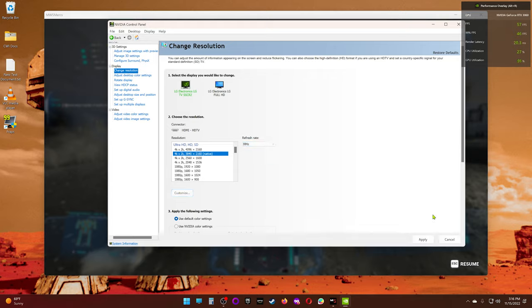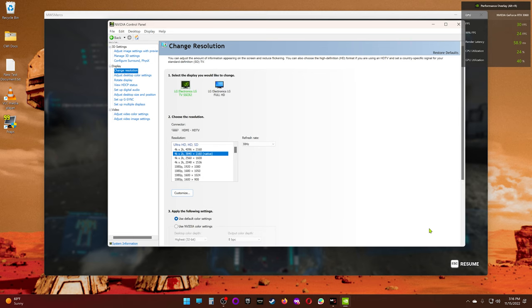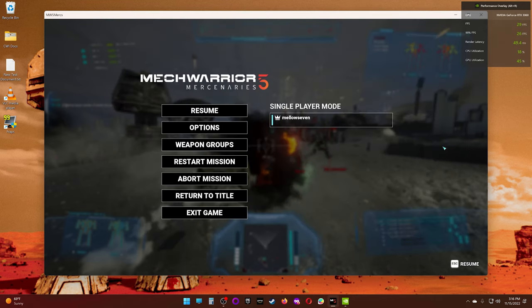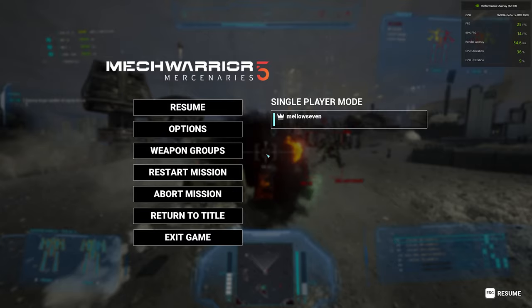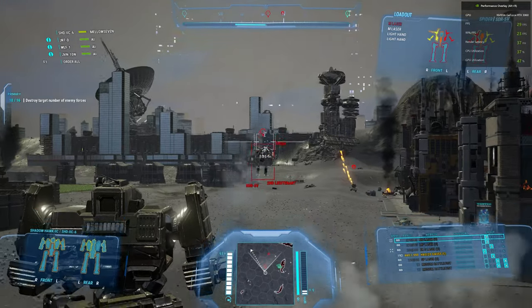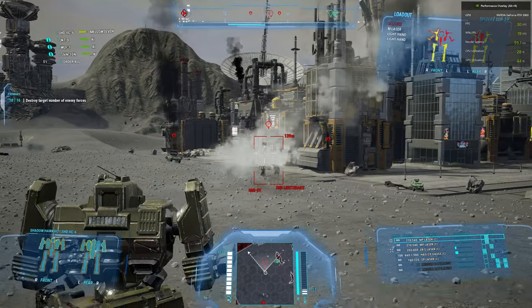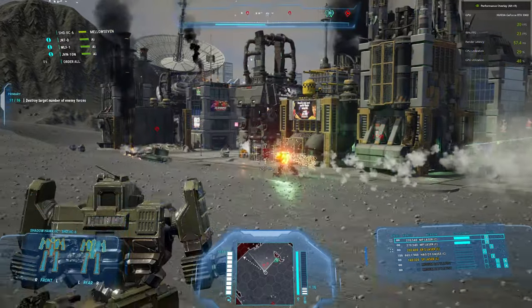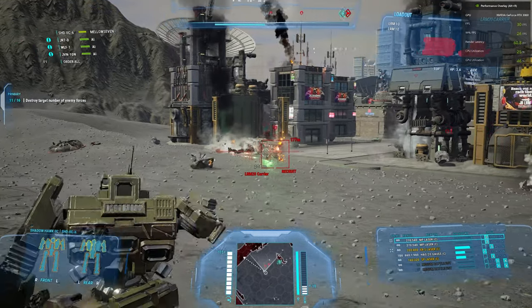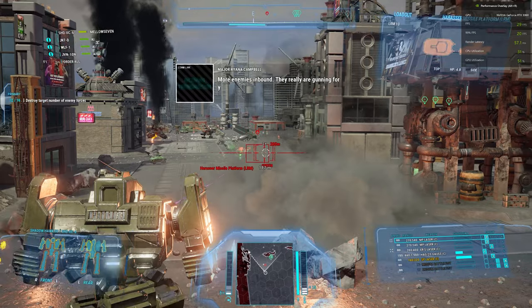Let's go to 30 hertz and apply that. See if the game locks itself to 30 hertz or if it stays. Yep, we'll keep that. It does appear that it has locked our frames to 30. So the game does lock to whatever your monitor is set to. Oh man, you can feel the difference at 30 frames per second. Target destroyed at 30 FPS. Yeah — don't play it at 30. That's my takeaway from this right now.